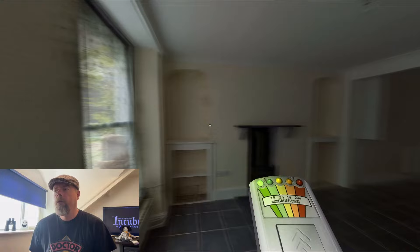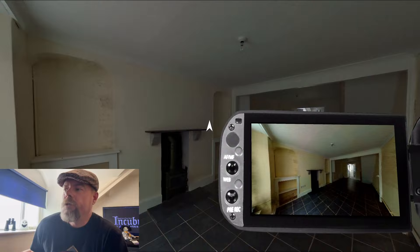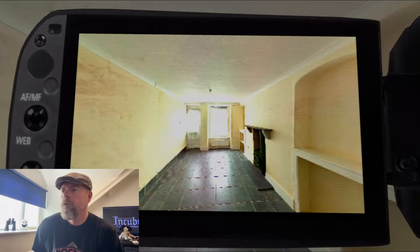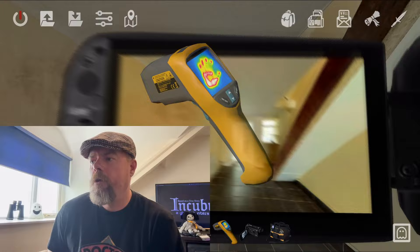So our next ghost we think was in the living room. Let's swap to a different gadget and have a look around. This one is the night vision camera — this will show us things that we may not see with the naked eye. Also the dining room while we're here. In this instance you're looking out for orbs. You can actually zoom the view with the middle mouse button so you can get a larger view. I don't see any orbs, which is a shame.